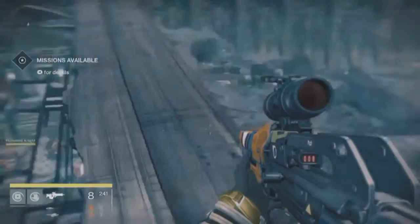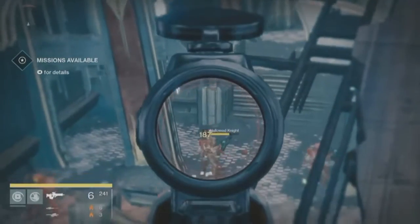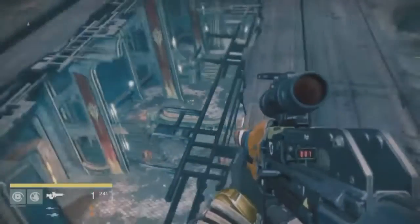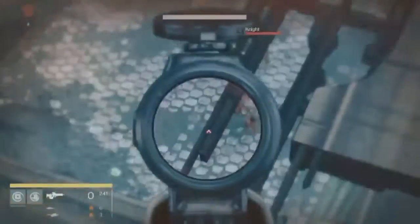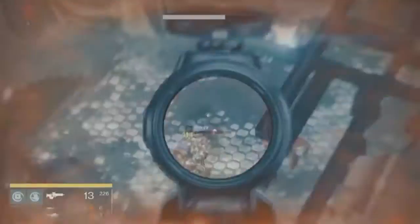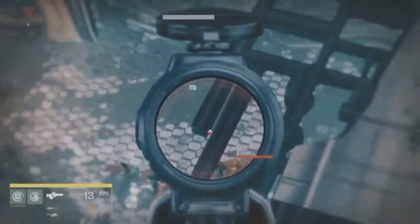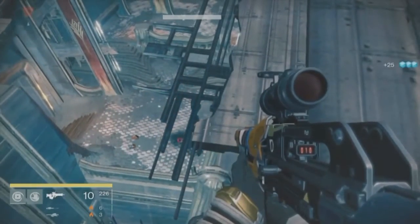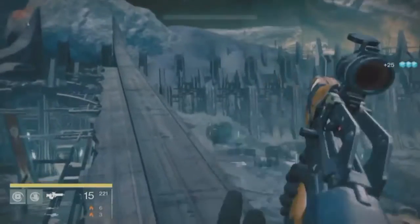What's up guys, my name is Matt, and I've never started a video already at the loot cave. But this is the new loot cave on the Hellmouth in the Moon. This is on patrol and my thoughts on this — it isn't that great. But basically you're killing these three knights here if they want to cooperate, but sometimes they don't cooperate. You want to get them to cooperate, hopefully kill them all, and then quickly look over to this cave here.